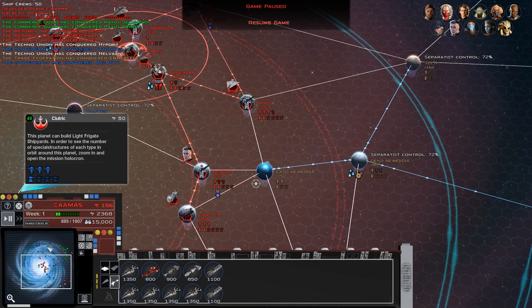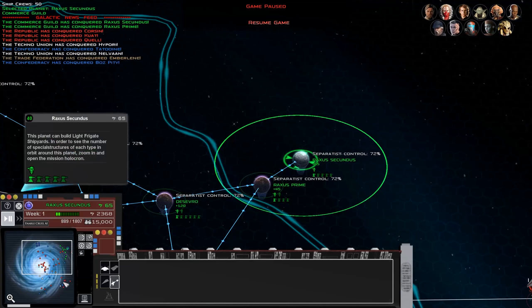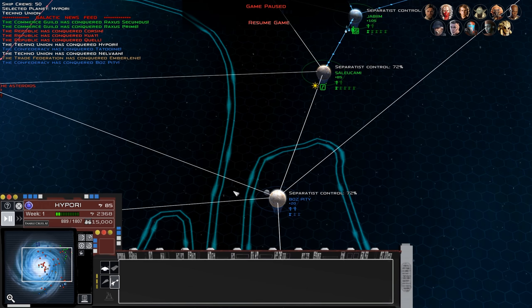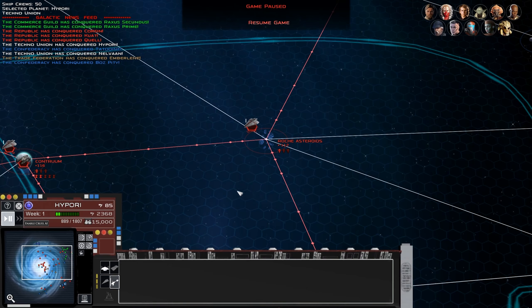At the start of the game, the CIS is split up into five allied but distinct factions: the Trade Federation, the Commerce Guild, the Techno Union, the Intergalactic Banking Clan, and the main CIS itself, run by the Council. These are factions that eventually, as you're playing as the CIS, will come together into one faction. When the AI is playing as them, that'll happen as well, though that is not coded in yet. Basically, the CIS starts with more territory as a whole, but because it's split into more factions, it's a bit less coordinated.